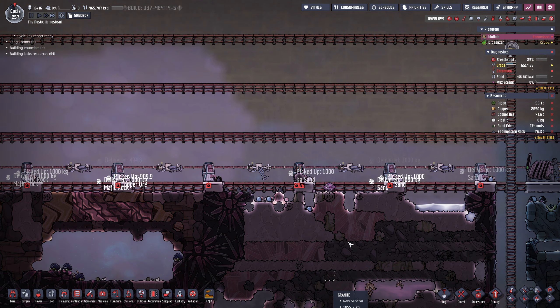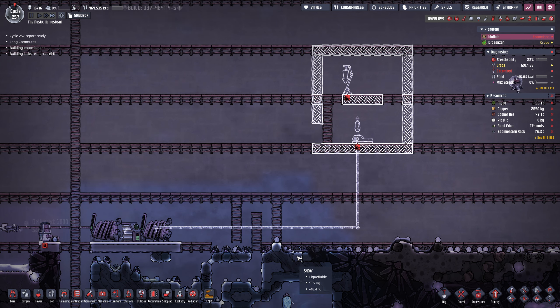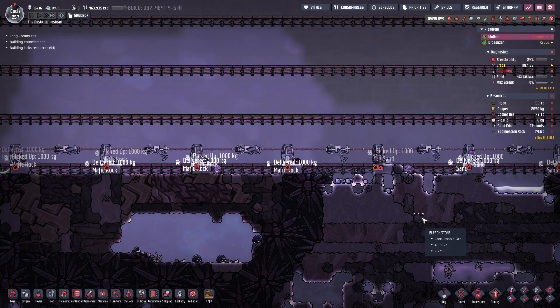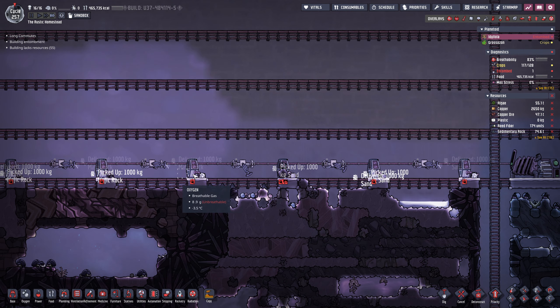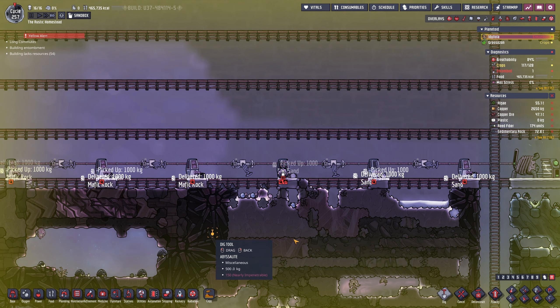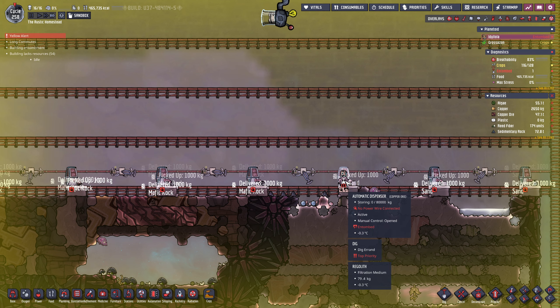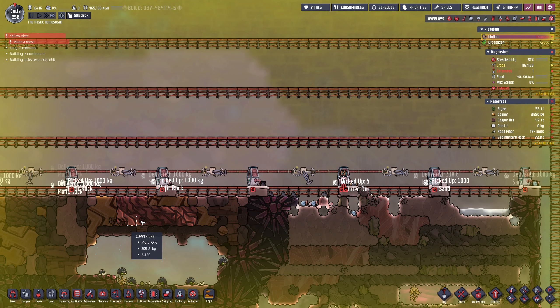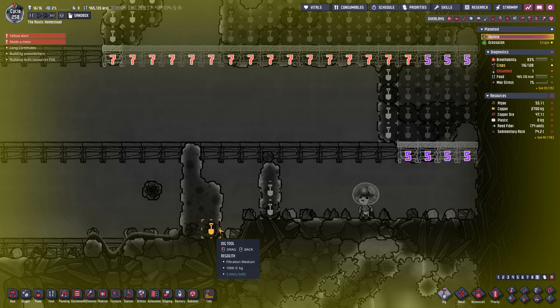Now we're basically just passing things from over here across the line. Maybe shovels can't go through two metal walls thick? I can't remember. This kind of stuff - shovels are the most annoying. Look how annoying that is. It's an entomb building now. So there's one shovel vomited on that spot and now here we are.